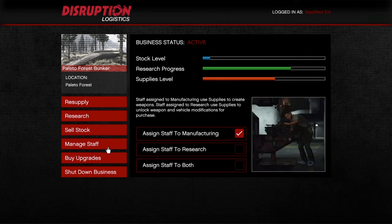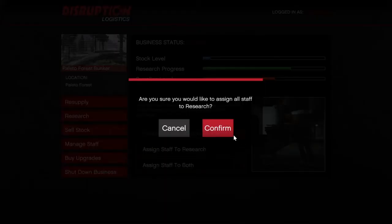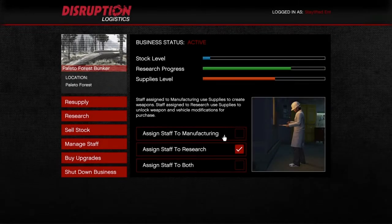This is what you gotta do: go to Manage Staff, then assign staff to research. You just gotta keep making moves in your bunker and keeping your stock level up. Your research progress is gonna go up. Just make money in your bunker — that's really all you gotta do.